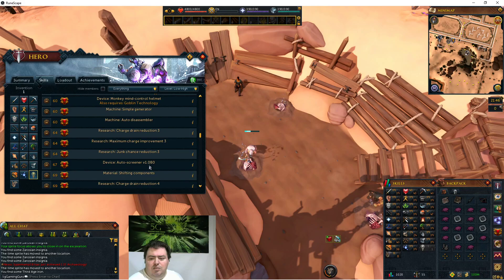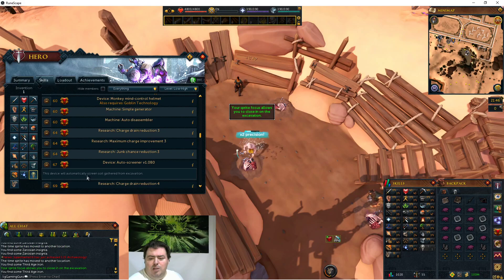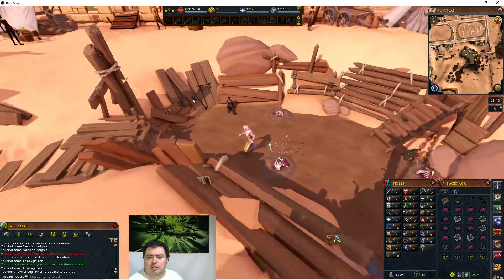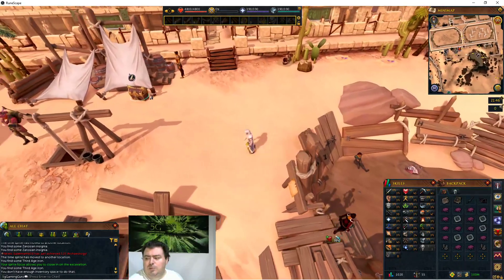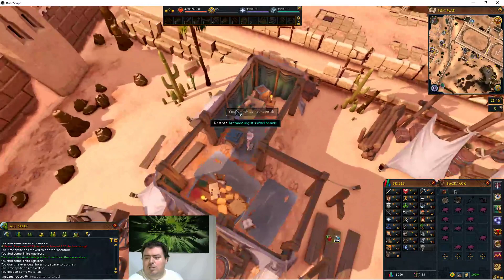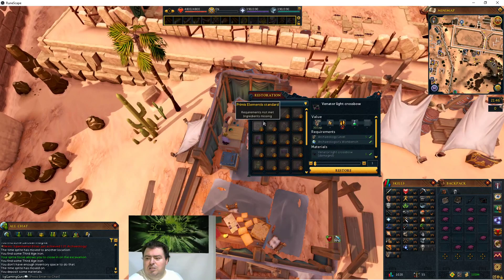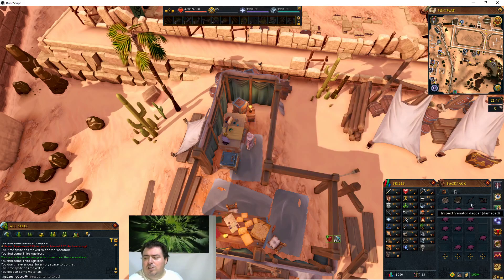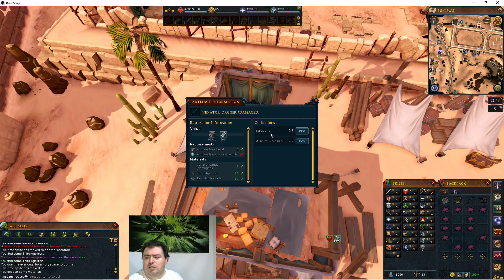Device Auto-screener V1080 - this device will automatically screen soil gathered from excavation. You need 67 inventing, and then you need 70 archaeology. So 67 inventing and 70 archaeology to get the auto-screener and speed things up.